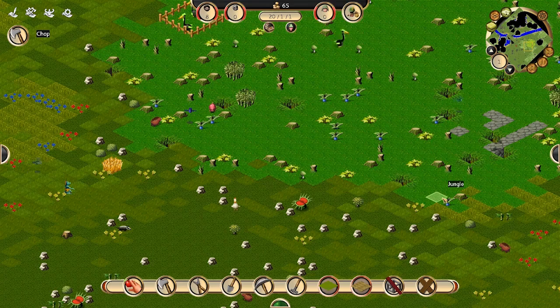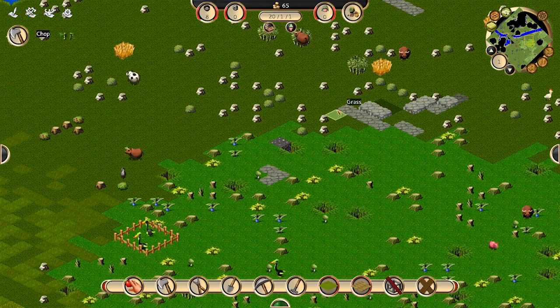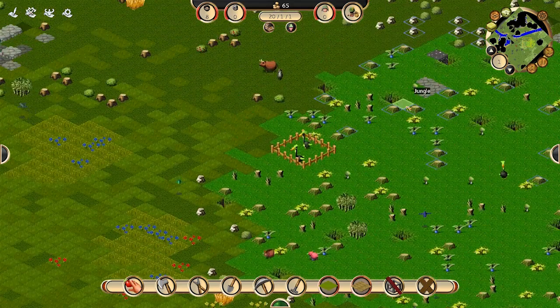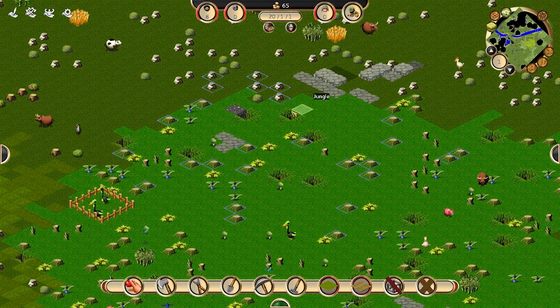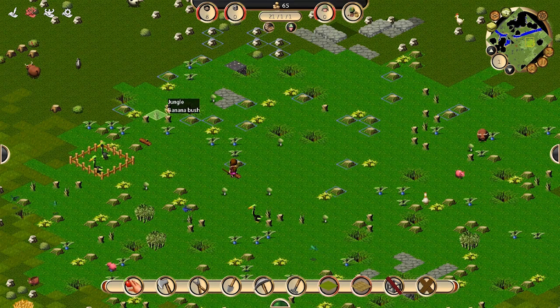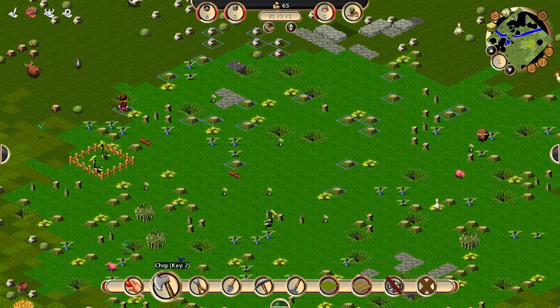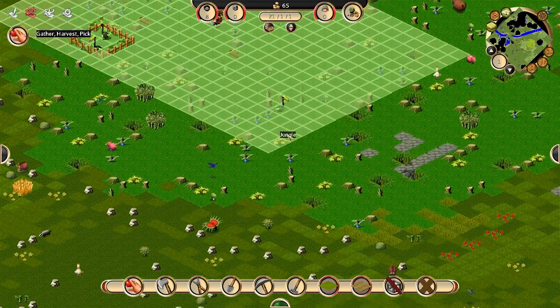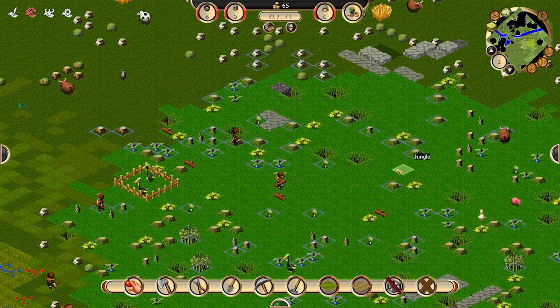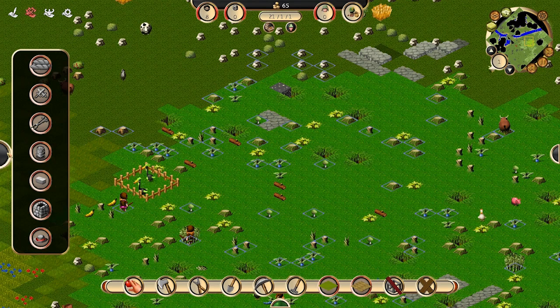Let us do some clear cutting — take out all of that crap. What I'm gonna do is plant some orderly trees, just build farms for everything. That's the way we can get a banana crop — banana bush, banana trees. Let's do some harvesting. Then we can make some jungle salad with these guys — the blue radishes and bananas, I think.